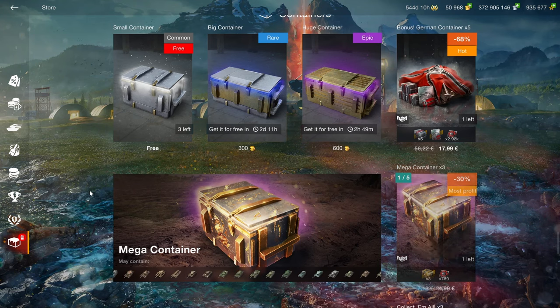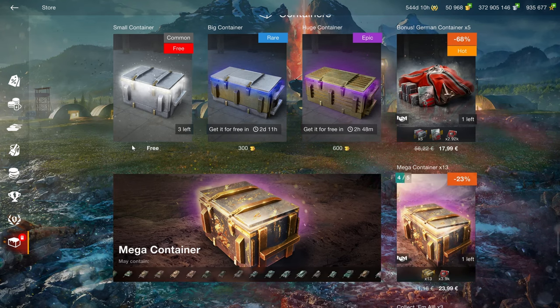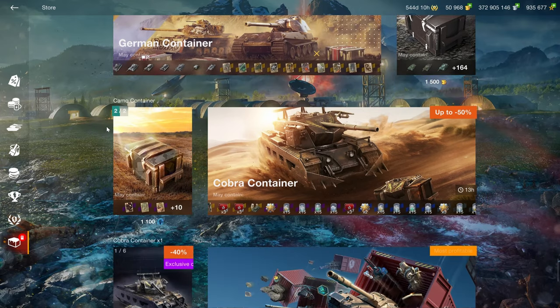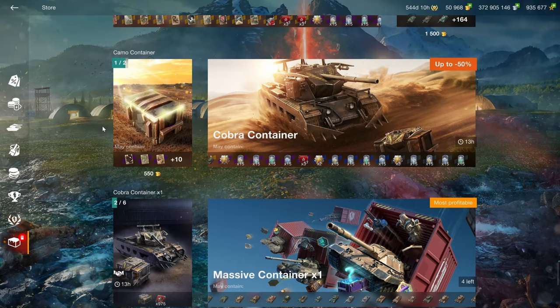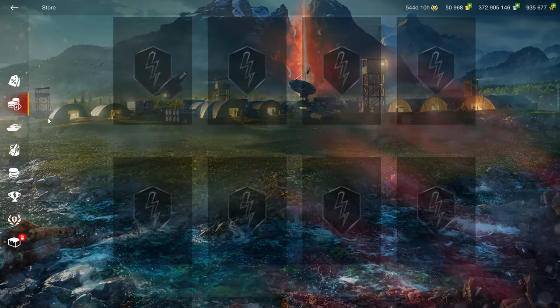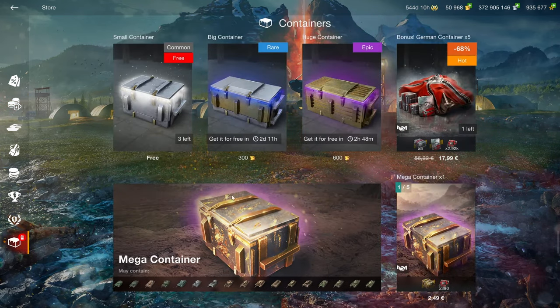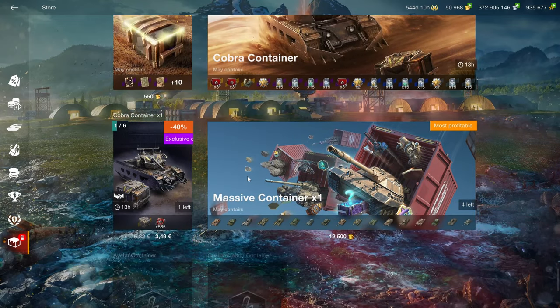The same goes for containers — while gambling is morally wrong, the free gambling containers aren't terrible from a value perspective since they're literally free. But advertising gambling is still very wrong. Most of these containers, if not all, are negative-chance crates: you invest more money than the value you get out. You could have spent that money on a vehicle or resources and gotten more for it. You simply lose value by opening them, which makes them very bad.